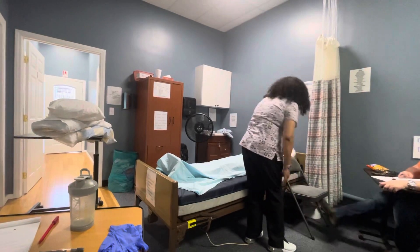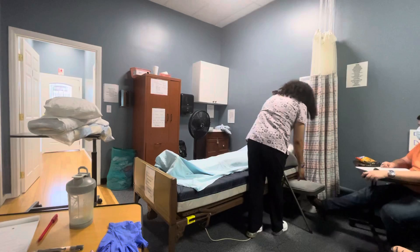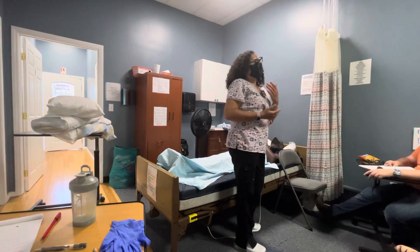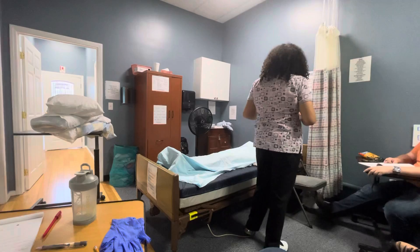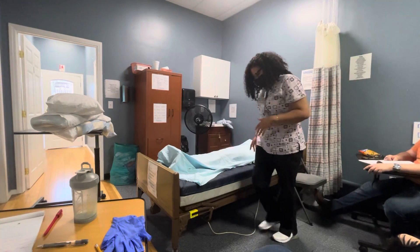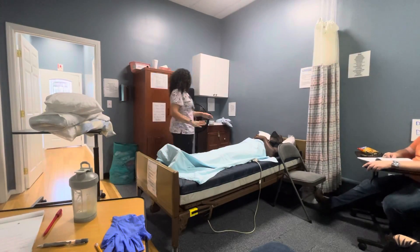Since the student doesn't have a side rail, this is going to be my pretend side rail. This is very important — when you go to turn him and the side rail isn't in place, he can fall out of the bed and that would be a fail. Just verbalize and put the side rail up. I have the side rail up, and that's important because I'm going to be turning him this way.